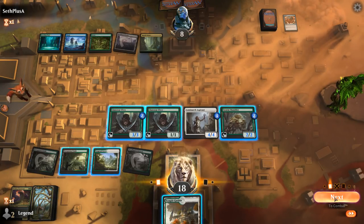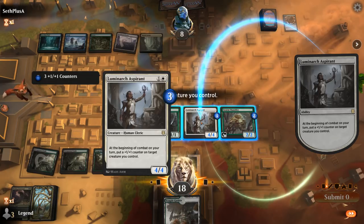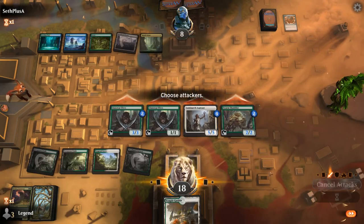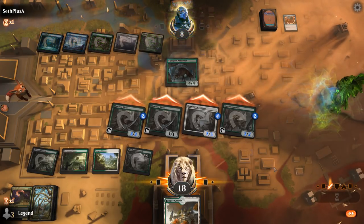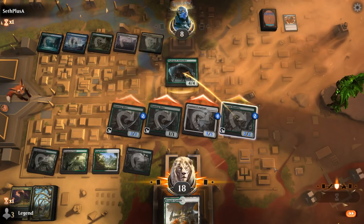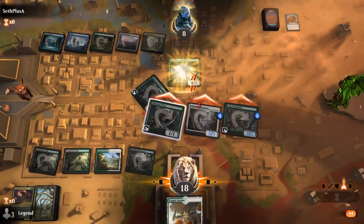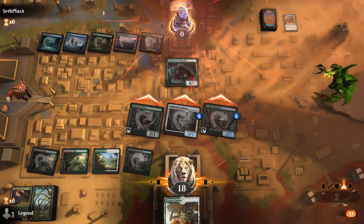What happens if I put a counter on Aspirant and attack with everyone? Even if they have another Ambusher, it's probably fine because we would have eight damage going through. If they block a non-Aspirant creature, they're forced to chump here. Sweet — onto the next one.